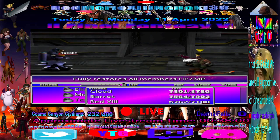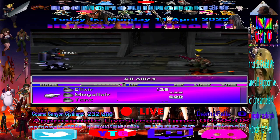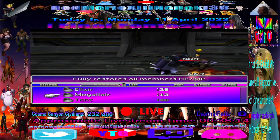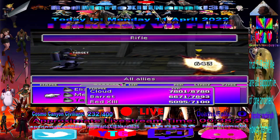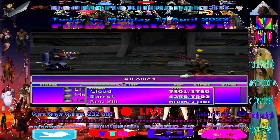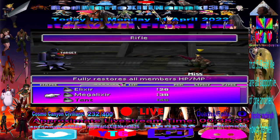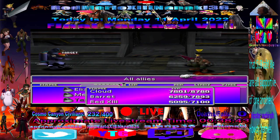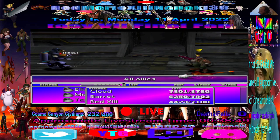Watch this. We use the first item, and then what we want to do is we want to hit the second item, but we don't want to use it. Hit cancel, and look what happens. Look at that! Look at that! Look at what I'm doing! Look at that one! You see that? That is what you call the W item trick in Final Fantasy VII.